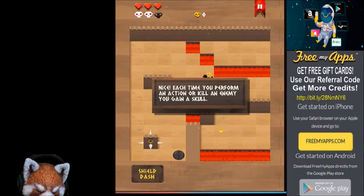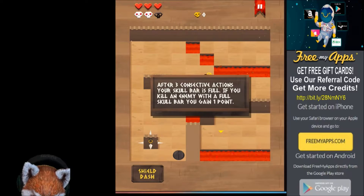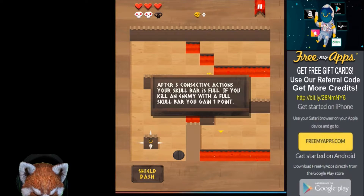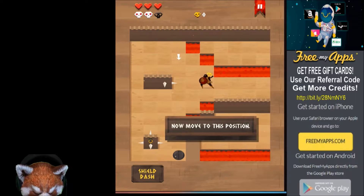You gain a skull each time you kill an enemy. After three consecutive actions your skull bar is full — if you kill an enemy with a full skull bar you gain one point. Let's move up here.